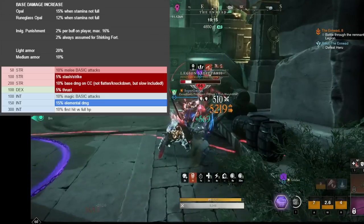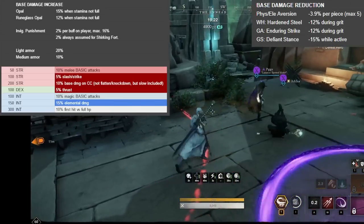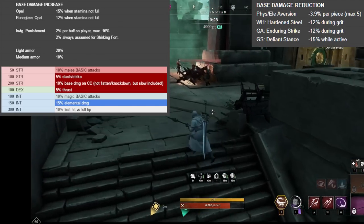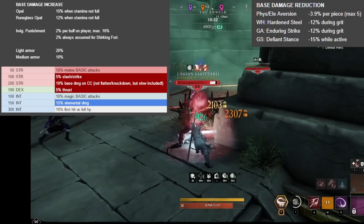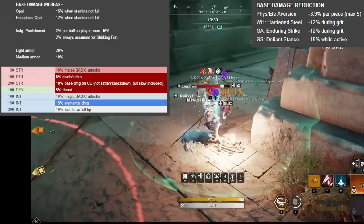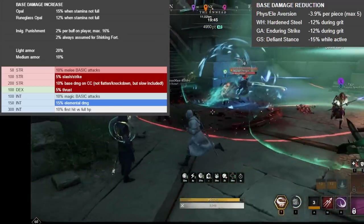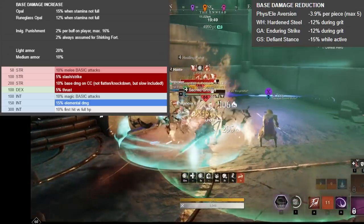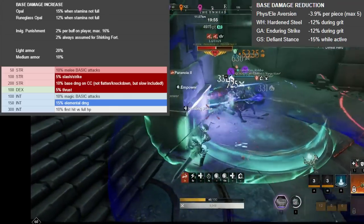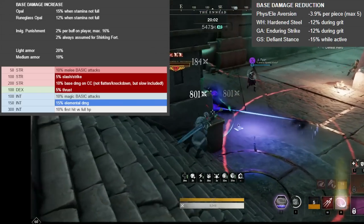Spoilers: one of these things is called elemental aversion, so it's kind of what it counters. When we look at elemental aversion, we have a reduction of 3.9% per piece with a maximum of 5 pieces. We also have some other perks: Warhammer and Great Axe both have 12% damage reduction during grit, which is quite relevant — especially with the Warhammer using abilities, you'll quite often have grit, and with the Great Axe especially during Maelstrom. Unless you're running 300 con, in which case you pretty much permanently have it. I'm fairly certain that Defiant Stance also counts as a base damage reduction, though it's a bit of a niche build.